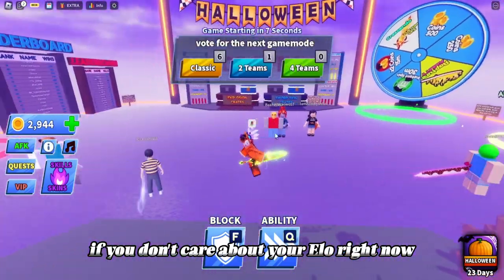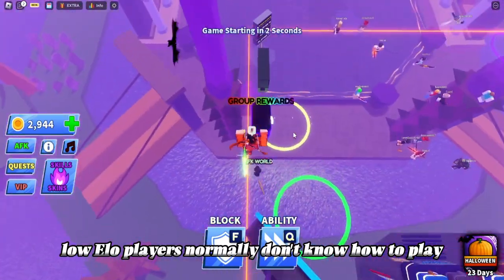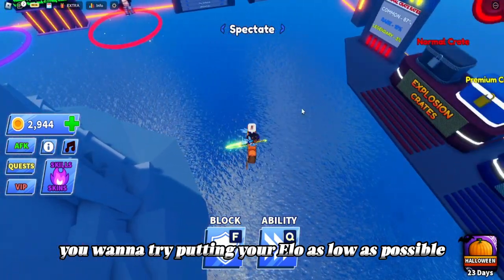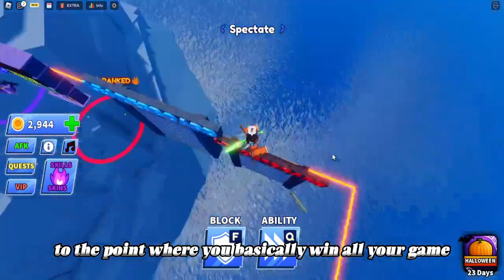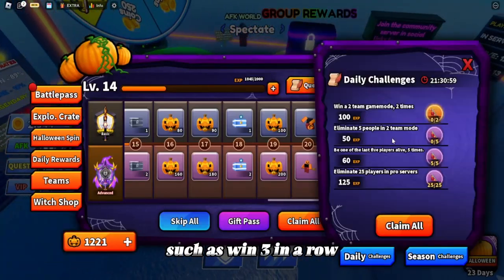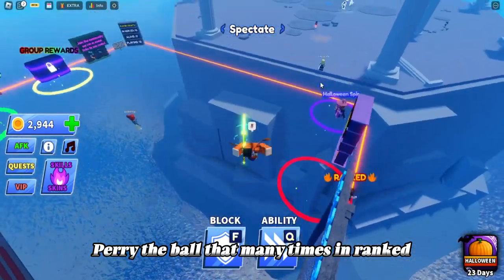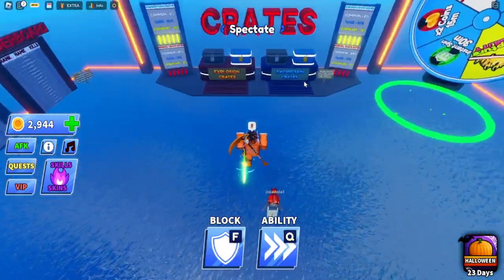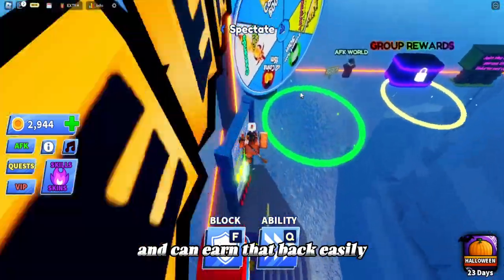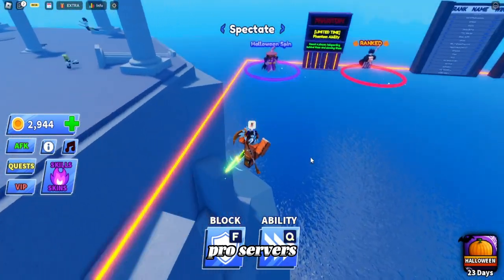For ranked quests, if you don't care about your ELO right now, go into low ELO lobbies. Low ELO players are newer and as long as you have some skill you can basically win all your games. Once you have low ELO you can complete ranked tasks like win three in a row, get eliminations in ranked, and parry the ball a certain number of times. I haven't used this method myself because I care about my ELO, but if you have low ELO and can earn it back easily, I'd recommend this before moving to pro servers where it gets harder.